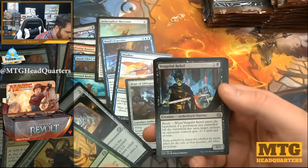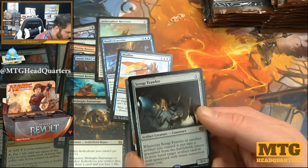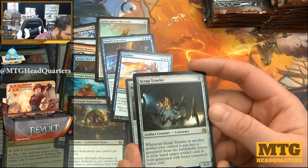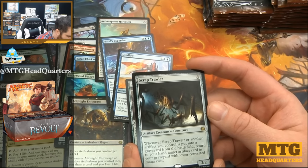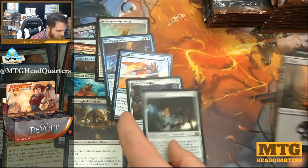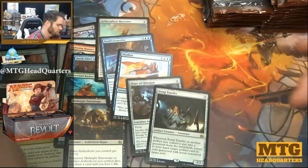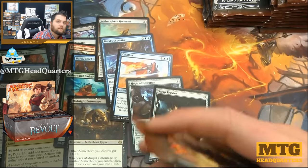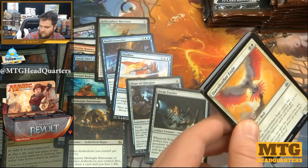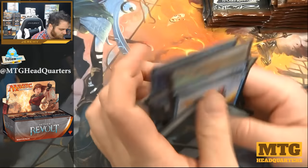Scrap Trawler — three mana, three-two. Whenever Scrap Trawler or another artifact you control is put into a graveyard from the battlefield, return to your hand target artifact in your graveyard with lesser converted mana cost. Recursion is good in a lot of formats. I don't know if that card's great enough, but a three-mana three-two is fine — fine, playable limited card. I'm going to stack these rares so we can start some new piles.